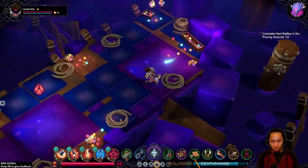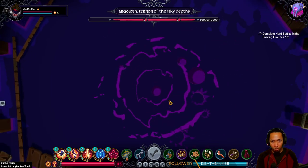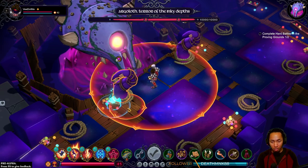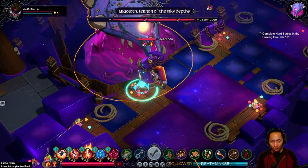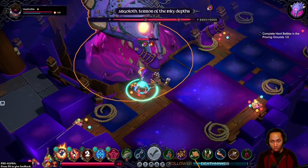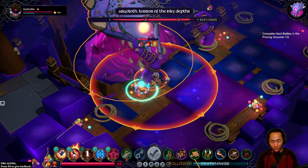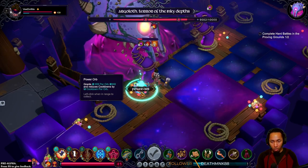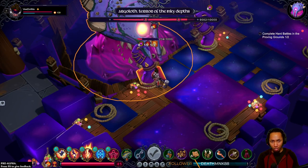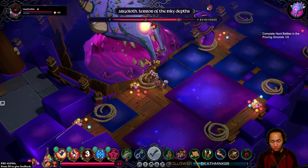Argoloth, terror of the deep. Oh — thank you for putting that right next to the boss. Handcrafted power orb right there. I think you slam first — oh I should be doing this. Do that then slam — the slam does more damage and then power orb. Get my three back — oh maybe I should buff myself. I'm not taking any damage this round, I feel like I don't have to.